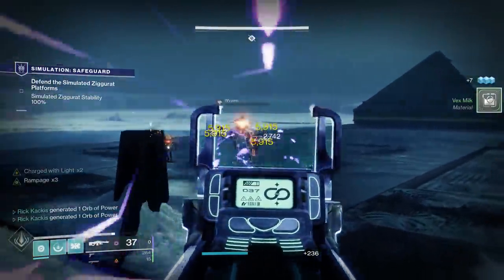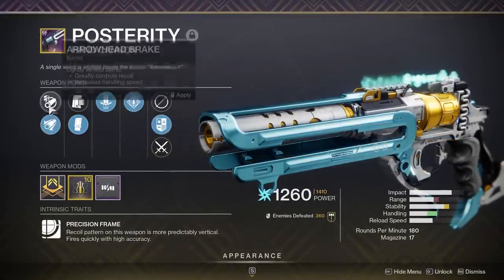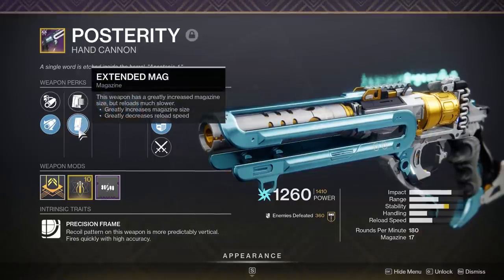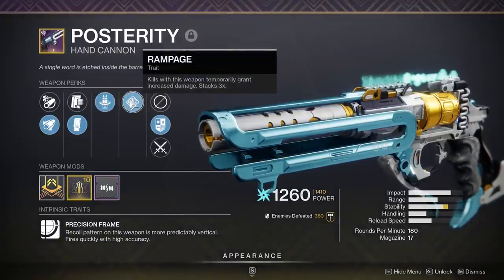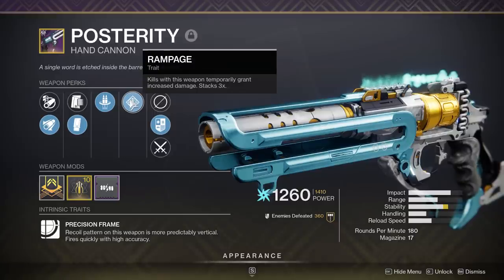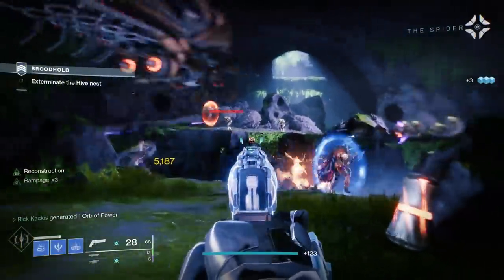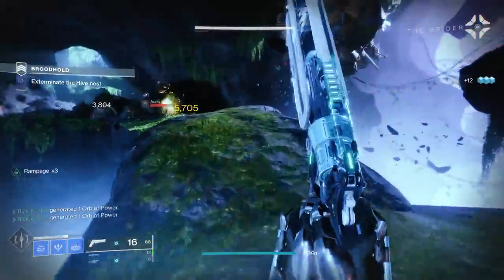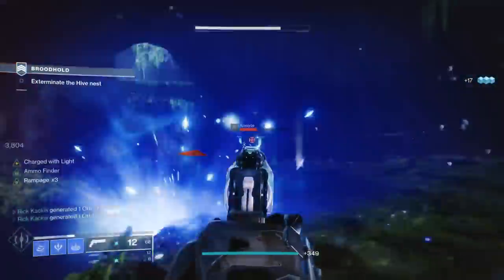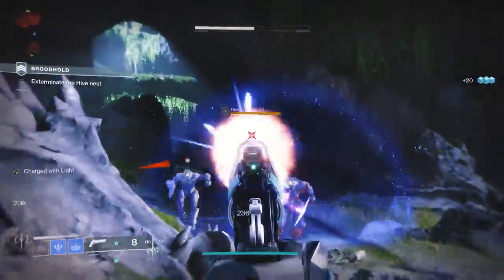Moving on, at the number 9 slot we have the Posterity Legendary Hand Cannon. This is another Deep Stone Crypt raid weapon, and like the Commemoration, it's capable of some absurd magazine numbers. I also have the utter PvE god roll for that — Extended Mag plus Reconstruction and Rampage. With this hand cannon and this roll, if you put on the Backup Mag mod, you can get to 39 rounds in the magazine. Most auto rifles can't even get that, and you have a hand cannon that's capable of it. That's absolutely insane.